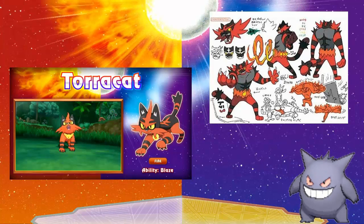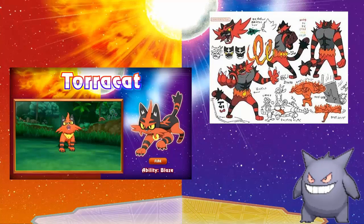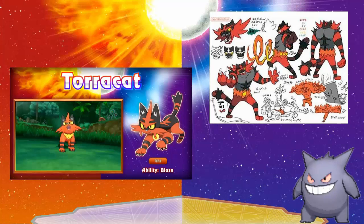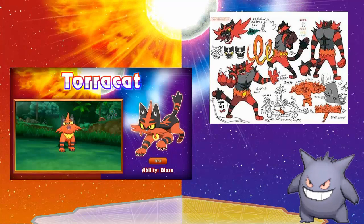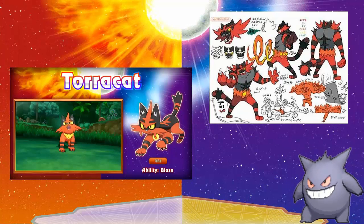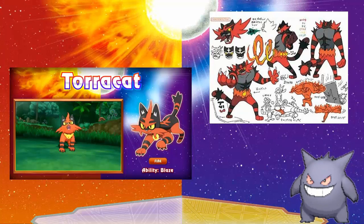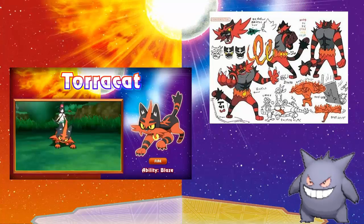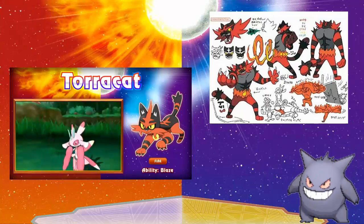You can see the collar is made out of fire, and on the Chinese leak the belt of the final evolution is also made of fire. So maybe if there are two separate evolutions, one is Fire/Fighting and one is Fire/Dark, because right now it's still on four legs. Most Pokemon that turn into Fighting-type usually start walking on two legs.